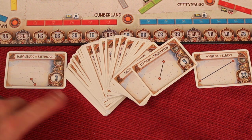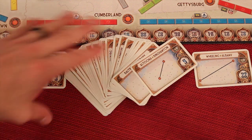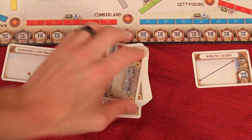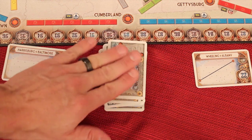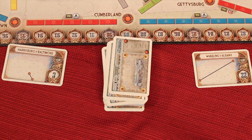The tickets range anywhere from three points all the way up to 22 points and everything in between. When you discard tickets in this game, just like the original game, you take the tickets you discard and put them at the bottom of the pile. Later on during the game, when you take extra tickets for a turn, you've got to take four of them and keep at least one. That's how the destination tickets work in this game.